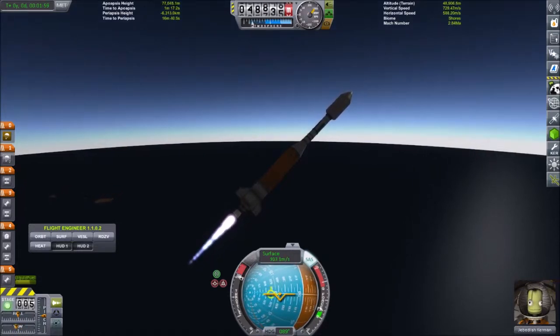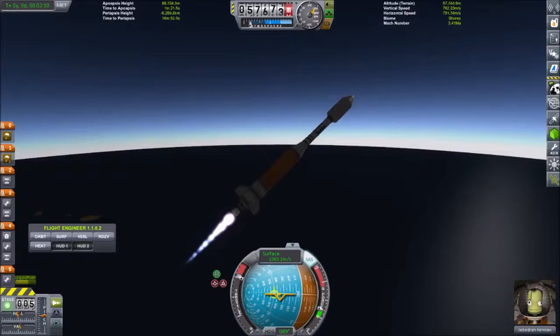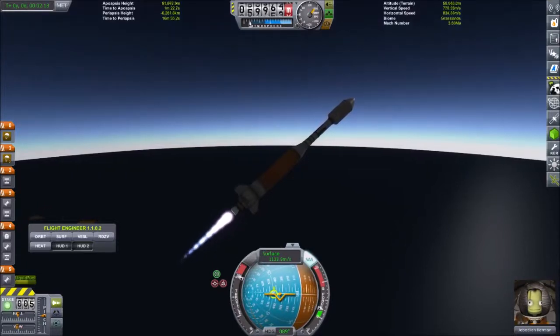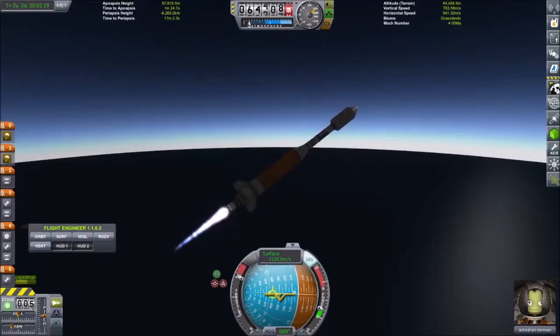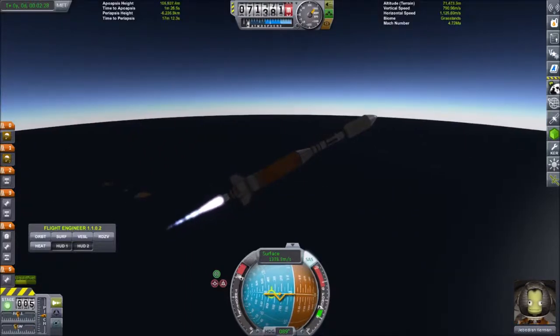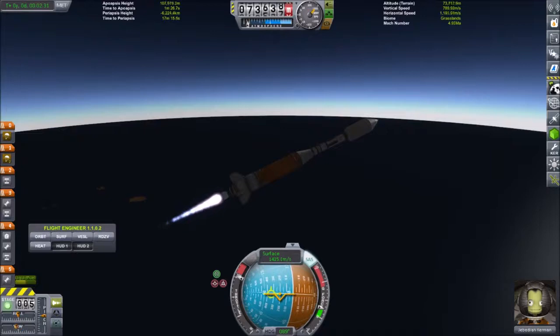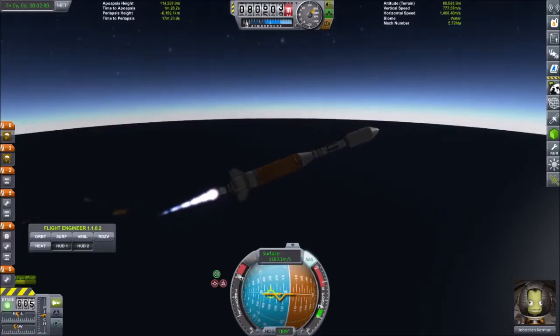Our apoapsis is at 76,000–77,000 meters, so we're over 50,000 in altitude and there's not much air up here now. Apoapsis is at 94,000 — getting there. You'll notice we're just ticking up. Apoapsis 100k, 102k — still pitching down. Showing a time to apoapsis of 1 minute 26 and holding steady, so I'm pitching down at about the rate of my acceleration. We're going to want to get that down.